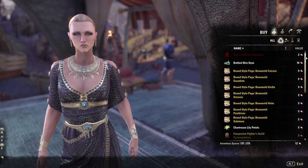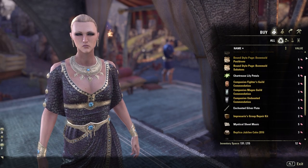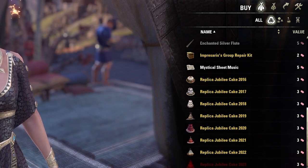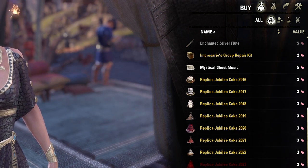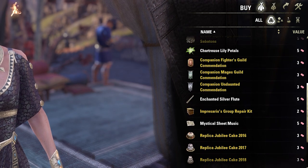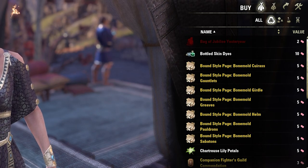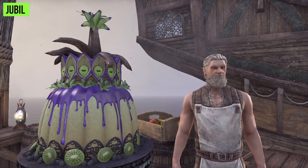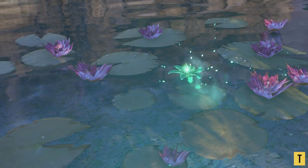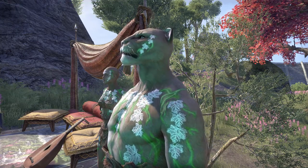The Impresario Event Merchant also opens their shop during the Anniversary Jubilee Event. This year you can purchase Bone Mold Style Pages for 5 event tickets each. You can also buy a replica Jubilee Cake Furnishing if you earned the related Cake Quest achievement and obtained the Anniversary Cake Memento — each Cake Furnishing costs 3 event tickets. Furthermore you can buy Passion Dancer Blossom Pet Fragments, Meadow Breeze Memory Skin Fragments, and more.